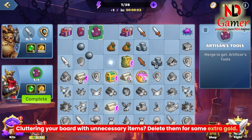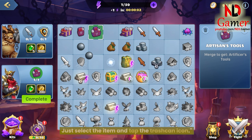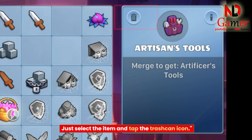Cluttering your board with unnecessary items? Delete them for some extra gold. Just select the item and tap the trash can icon.